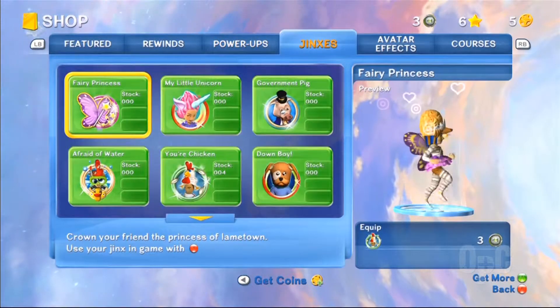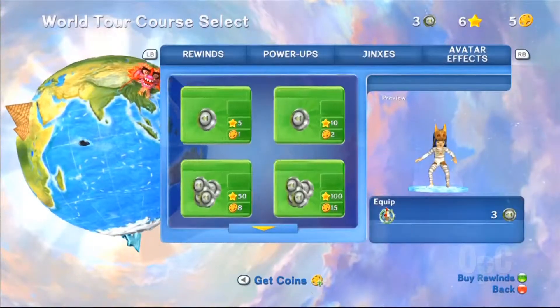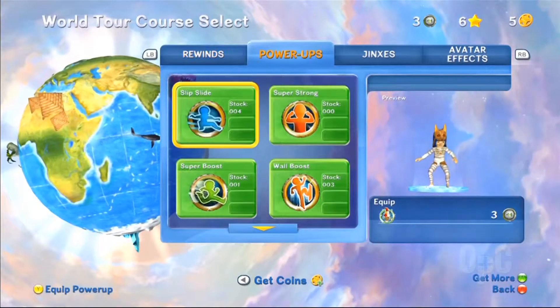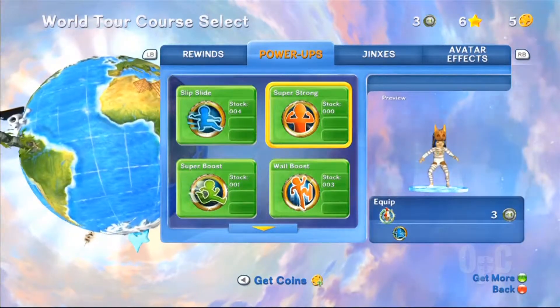When you're about to select a level, make sure to go Y into your avatar store and make sure you have them equipped. Also take note that once you have them equipped, they won't unequip until you go in and unequip them, so you'll keep using them on every map you play. Enjoy!